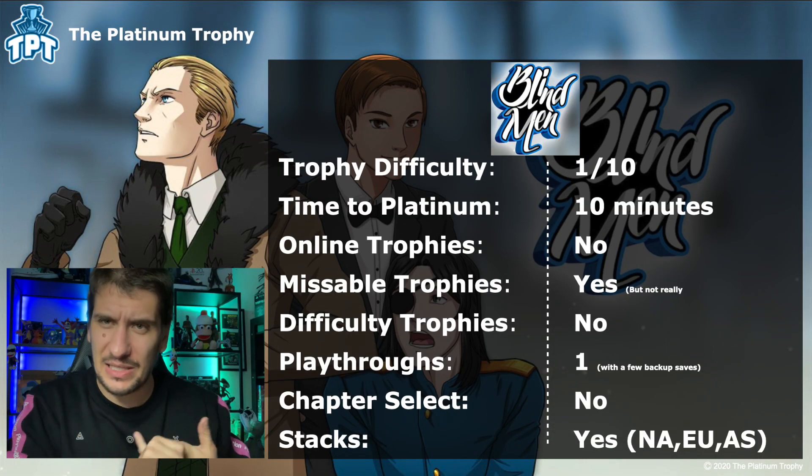It's a 1 out of 10. There are technically missable trophies, but it's not really relevant because you play through it so quickly it doesn't matter. It's going to take you 10 minutes max to finish everything, especially if you follow the guide. There's no difficulty trophies, and there's not really any need for chapter select, but you do kind of manipulate saves. And there are multiple stacks — I think there's six stacks available for this game across PS4 and Vita.